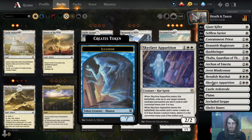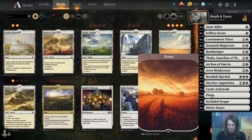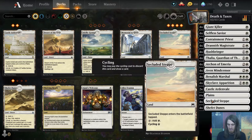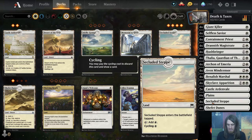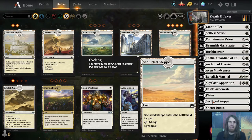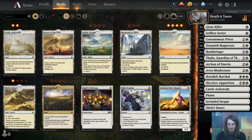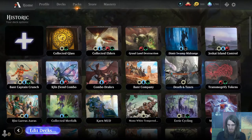Skyclave Apparition gives us a little more removal. We only have 20 lands: 2 Castle Ardenvale, 10 Plains — look at that gorgeous John Avon full art — 4 Secluded Steppe, and 4 Shefet Dunes. The cycling lands are important because later on we don't want to get flooded; our curve tops out at 3. Shefet Dunes buffs our team. There are other options to consider, but let's give it a shot.